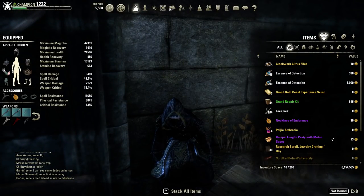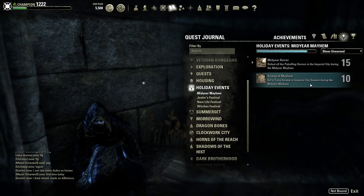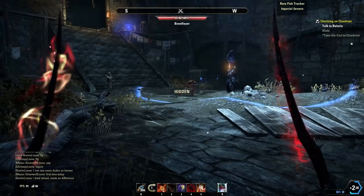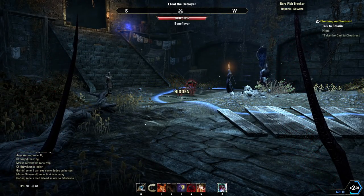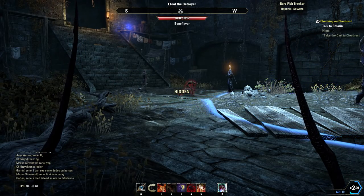Hello everybody, welcome to a really quick video to explain how to kill a Trove Scamp in Imperial City Sewers, or farm scamps in general, and how to get this done a lot easier. I see so many people on the forums saying this is really difficult, it's going to take forever — well there's actually a really quick way to do this.